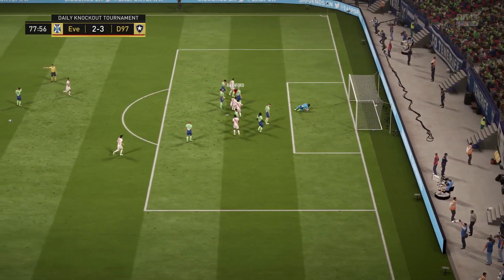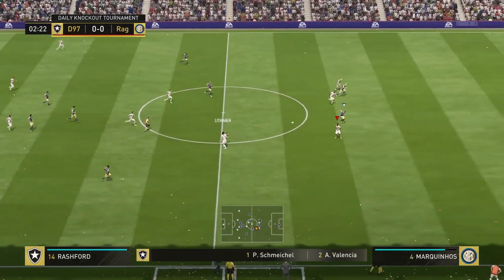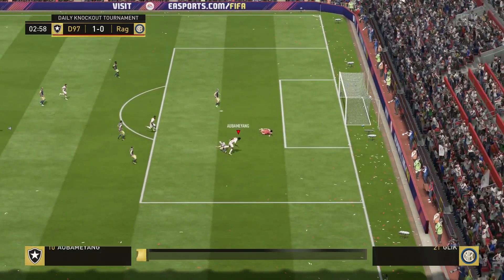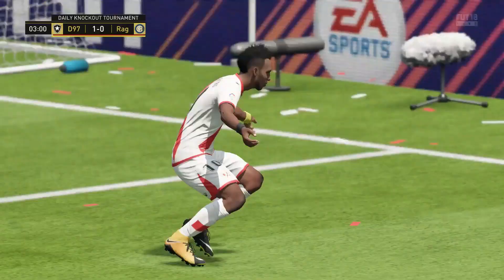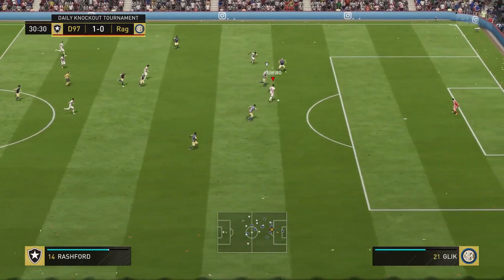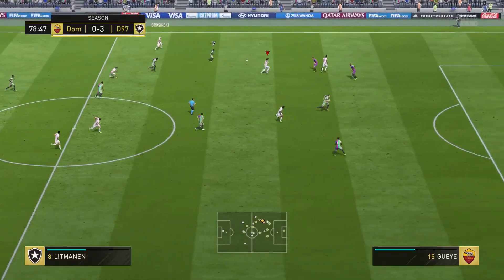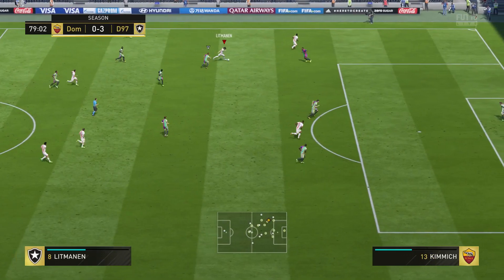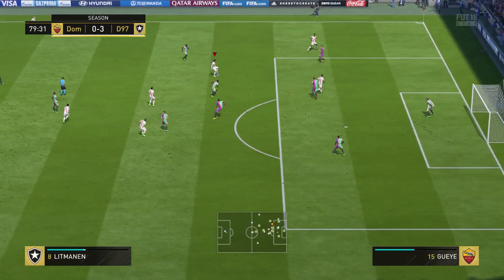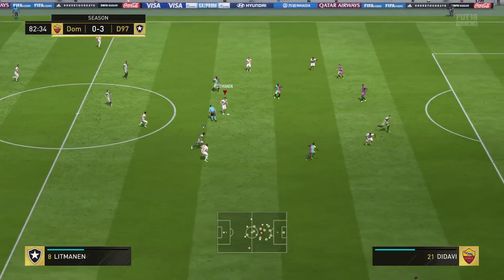Also his strength and aggression combination was really bad. He seemed to get knocked off the ball by everyone — he has 69 strength and 22 aggression. He's like the least aggressive player in the whole game; he just couldn't win anything back and seemed to let the ball go easily. Also he seemed really stiff and un-agile in game. If I was trying to turn with him, he seemed to turn like a 6-foot-10 player, which was pretty weird and annoying.